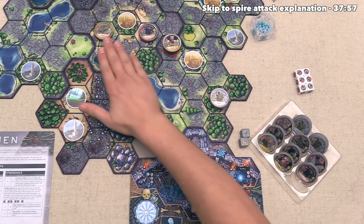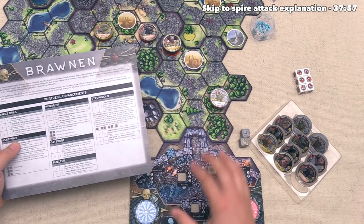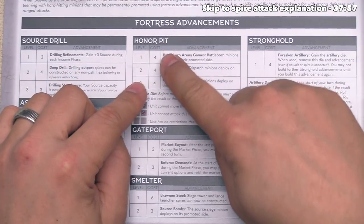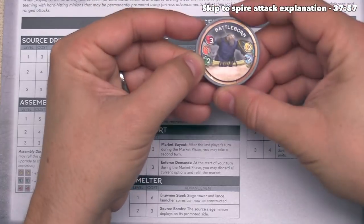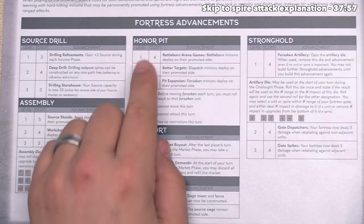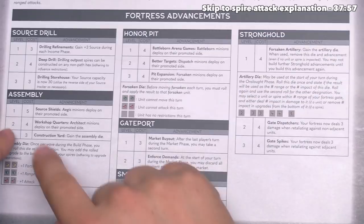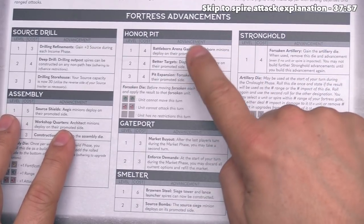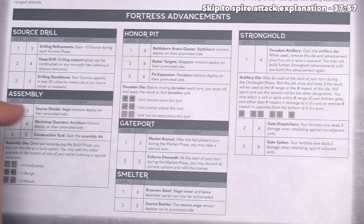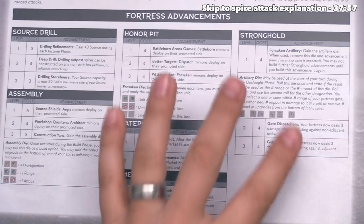Things are looking not too great for us overall. Before we take our next turn, let's talk about how we can upgrade our own units. For the Bronnen, this is all about fortress upgrades. In the honor pit, it costs four source for each upgrade — the first would let our Battleborn minions be promoted. On their promoted side they go from three health, one damage, and two movement to three health, two damage, and three movement. The second honor pit upgrade lets us deploy dispatch minions with a splash attack. Once we get to the second upgrade on assembly, all of our architects will be promoted for the rest of the game. The first level of the smelter unlocks the other two types of spires we can build, and the second level of the smelter upgrades our source siege units. There are a lot of things we want to upgrade into.